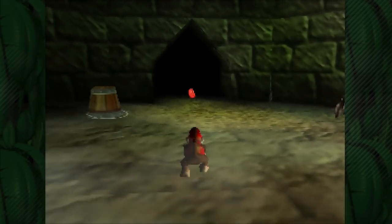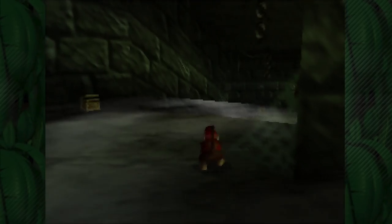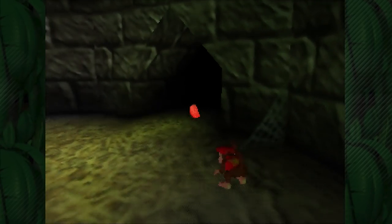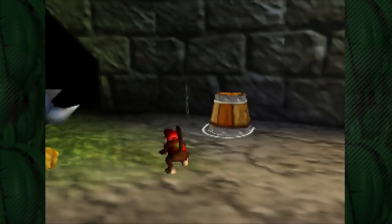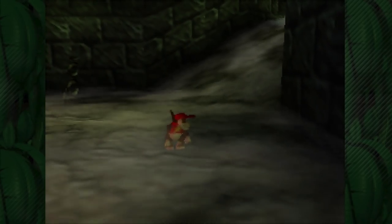Now let's grab ourselves 20 red bananas. We're almost halfway done with bananas already — once we get these bundles, we'll be up to 40 just like that. There's still quite a bit to do, but his bananas are going to be very easy to get. Well, there are a couple sneaky ones, but they're not too bad. Let's grab these and get back out of here.